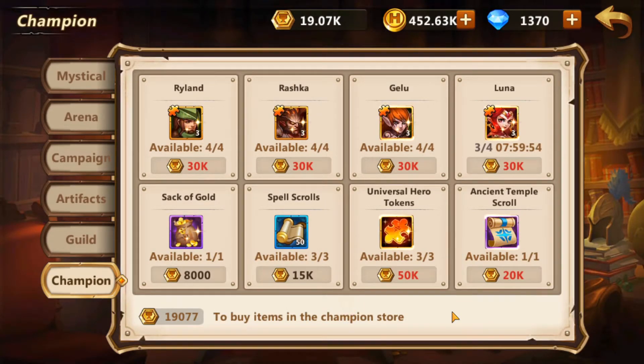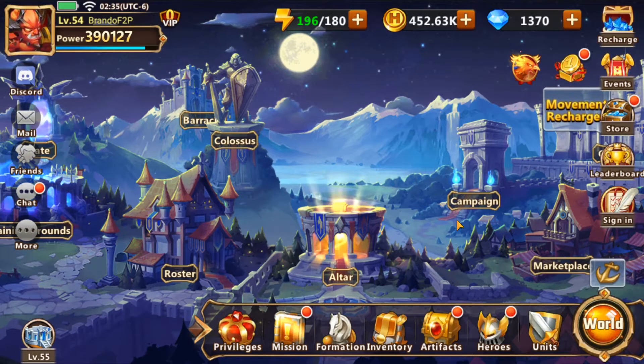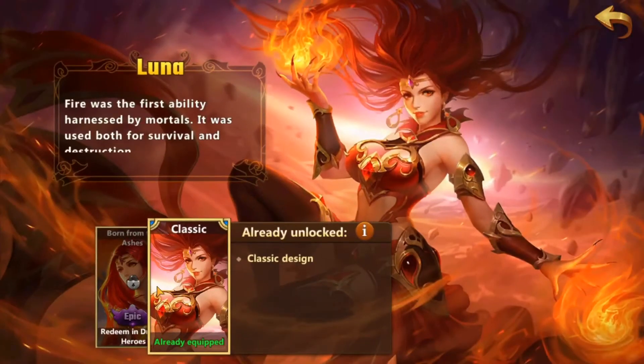The Champion tab has another form of currency — I'll call them champion medals or champion gold. Here you can get hero medals or puzzle pieces, spell scrolls, universal hero tokens, and a whole bunch of other stuff. The main thing I'm using champion coins for is the hero Luna, because I get three Luna tokens for every 30,000 champion coins spent. Luna is actually a really strong hero so I'm very happy with that.